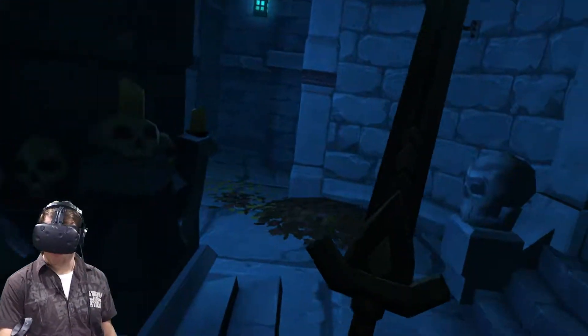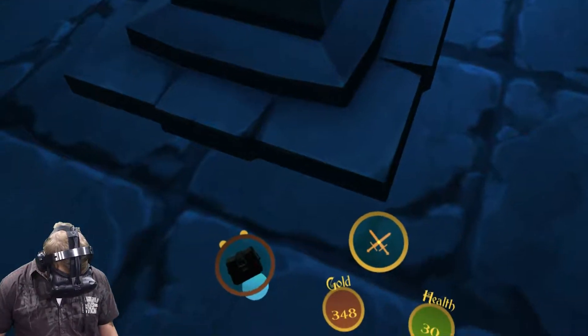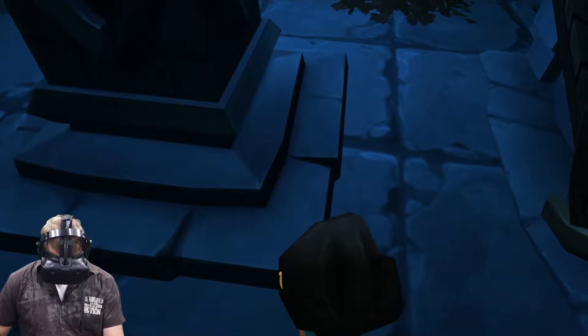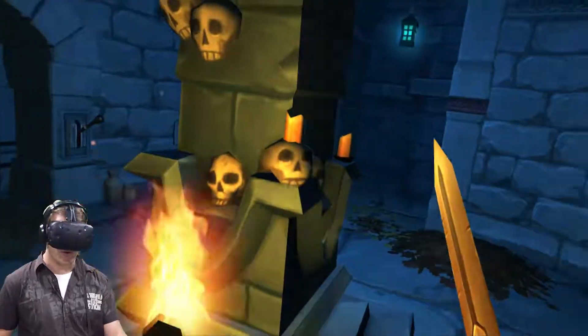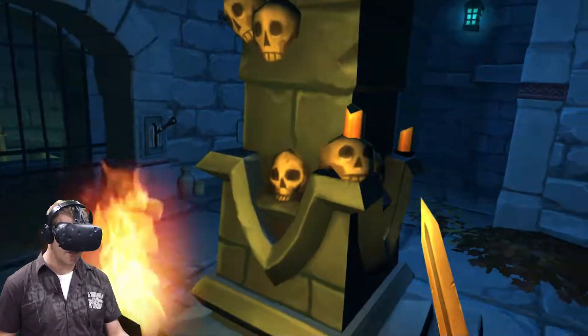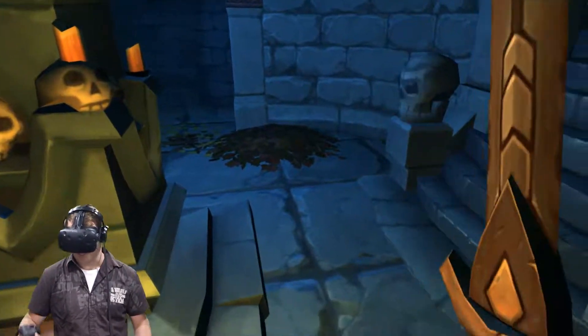Last episode we managed to buy a sword — I think it was around 400 gold we had to spend to get that. We still have 348 gold, and we have a couple of bits of food: bread, cheese, a torch, which I always like to have out because it's really handy. You can burn leaves and curtains and stuff. You can also burn enemies too — if an enemy walks onto a pile of leaves, you can actually set it alight and it'll burn them.